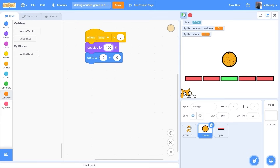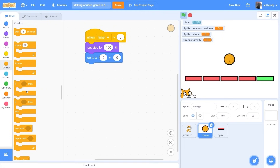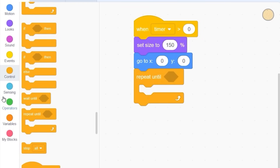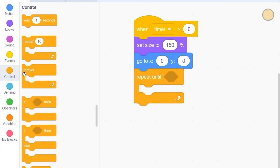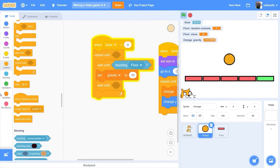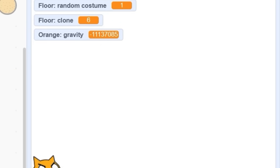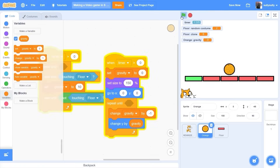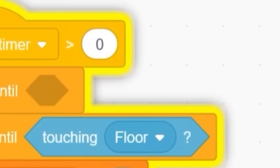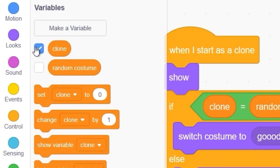Now we need the orange to jump up and down. Let me set the size maybe smaller. Let's make a variable called 'gravity.' I can't use forever, so repeat until — let's just do repeat until, that's basically forever. Change gravity by minus one, then wait until we're not touching the floor. Gravity's like minus a billion — that's my improvised if-then.